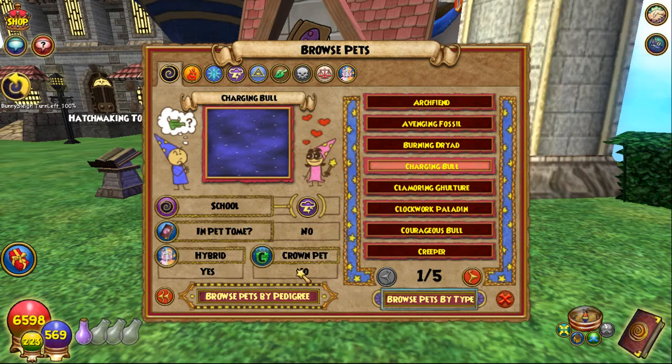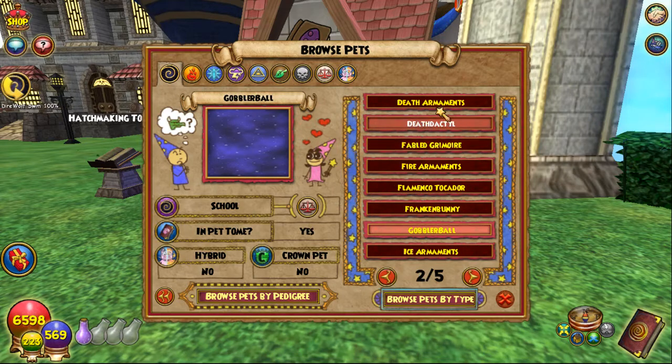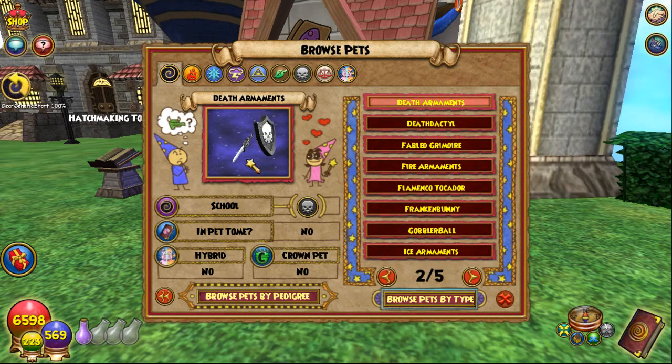Charging bull — you can hatch with that. Oh, hybrid! Options include courageous bull and life bull. You can also hatch with the armaments pets — the PvP pets.